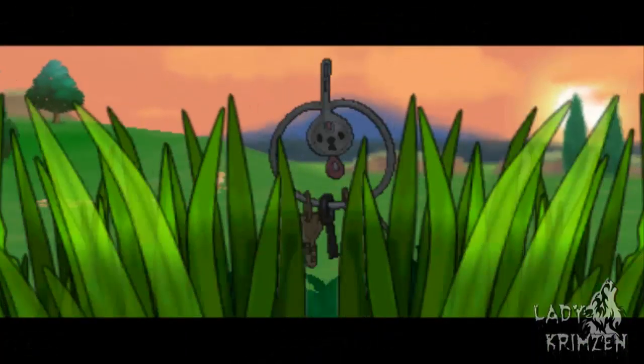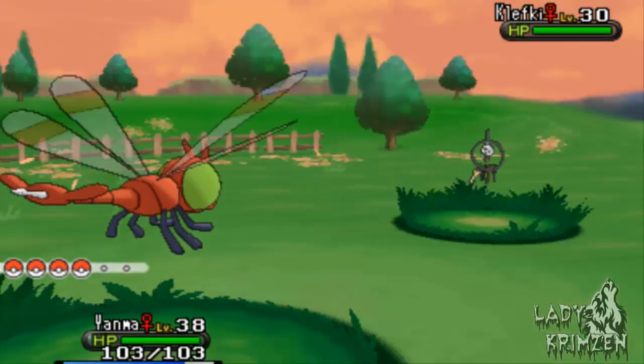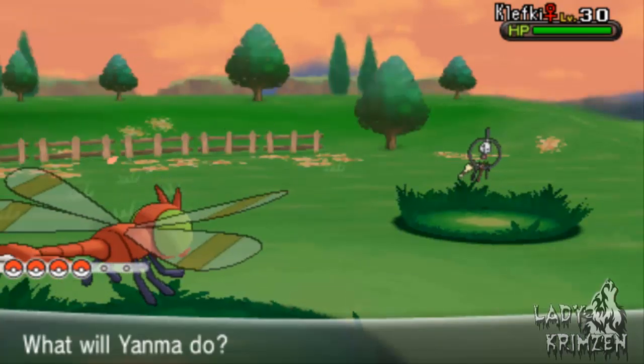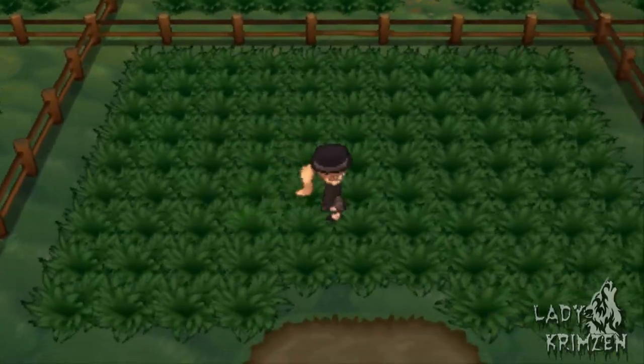Actually, it is 50% — I was derping out. So Compound Eyes raises the chance by 50%. Here is my Yamask who's got Compound Eyes, which raises the chance of a wild Pokémon holding a held item. At the moment we're just looking for Metal Coats, and really I just want Mawile.